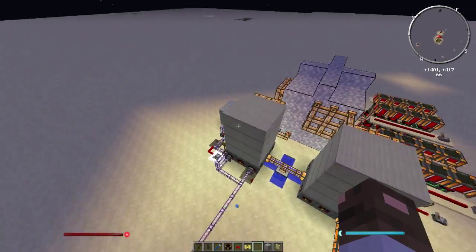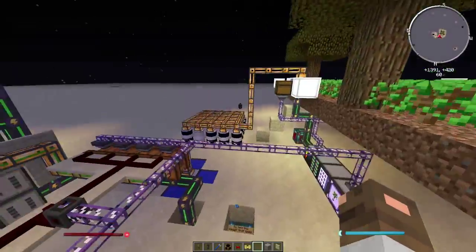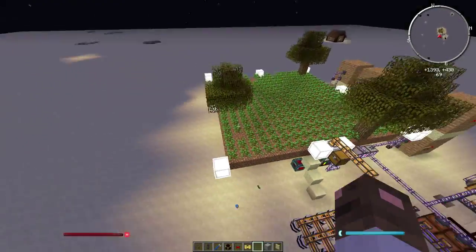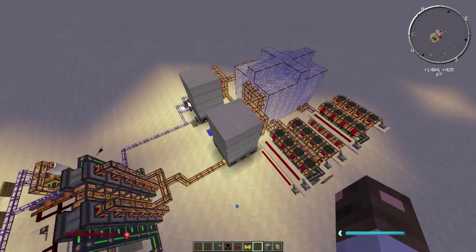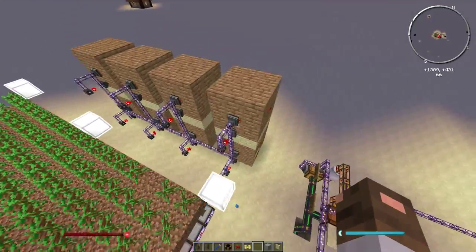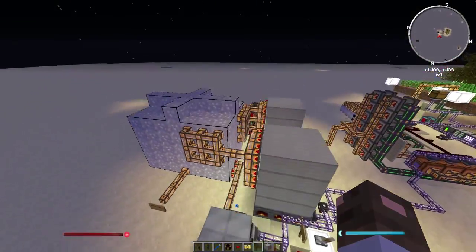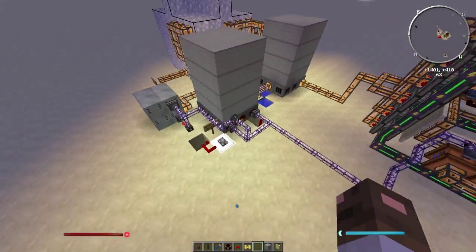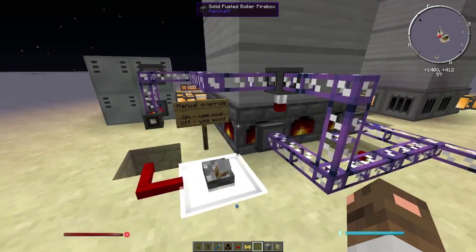You could set up another few boilers and get a lot more steam, or use the charcoal to smelt things — which might be in the next video. To sum it up: here's a tree farm; the saplings turn into biomass, that turns into biofuel or ethanol, which turns into a small amount of steam. The wood goes into the coke ovens, turned into charcoal, sent into the boiler that creates a lot of steam, and the steam is used to generate power. One small thing I'm quite proud of is this manual override — it switches between coal and wood for the boiler.